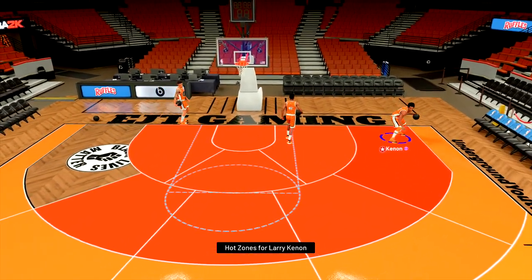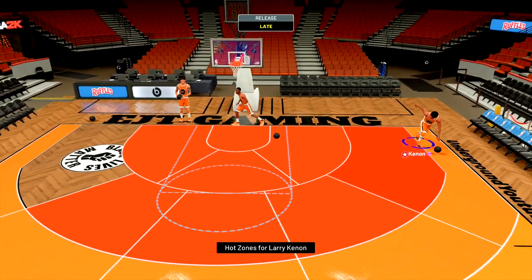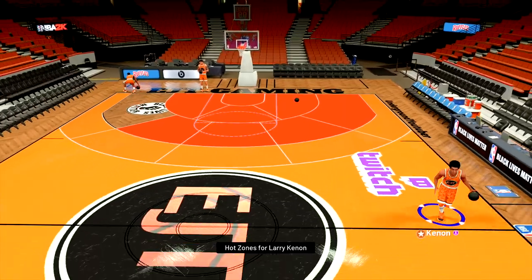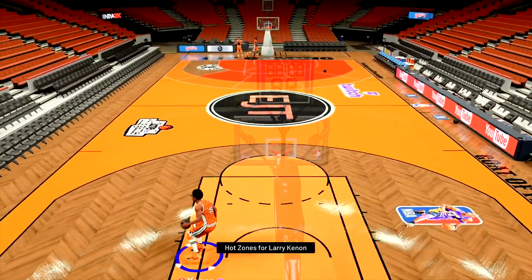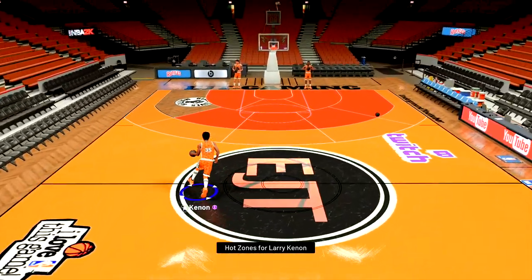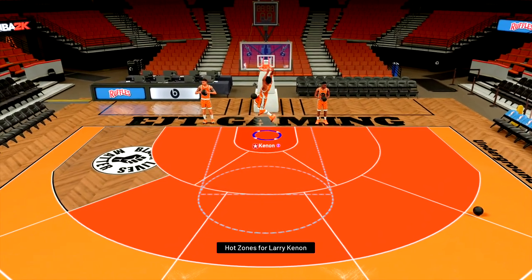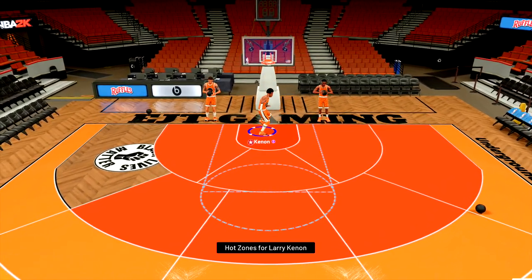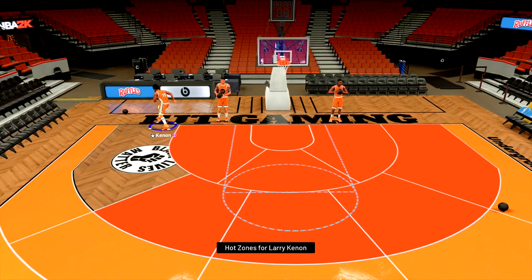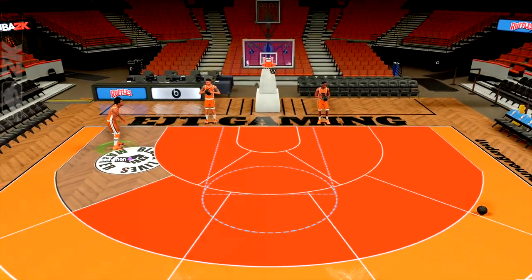Let's take a look at this fadeaway in the corner animation — getting some decent separation on that fadeaway. Let's take a look at his behind the back. He got a nice behind the back as well. This Larry Cannon definitely feels like he has some promise. Hopefully he can finish at the rim like we hope he can. Let's go ahead and hop into some gameplay for this Larry Cannon.